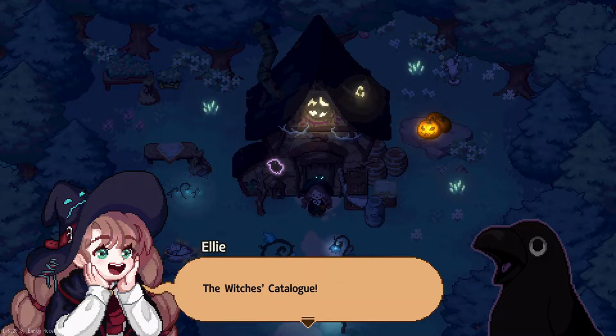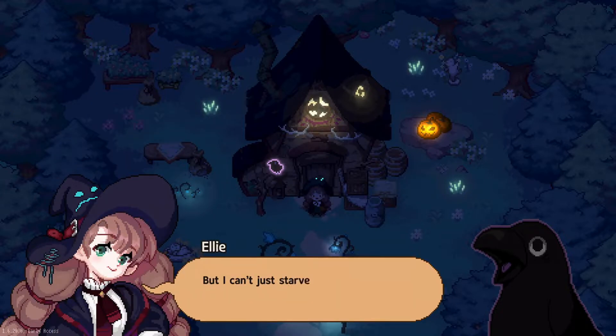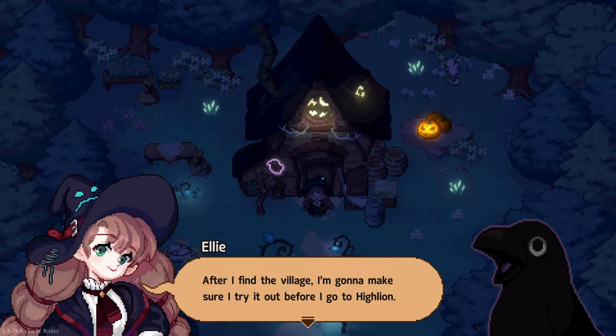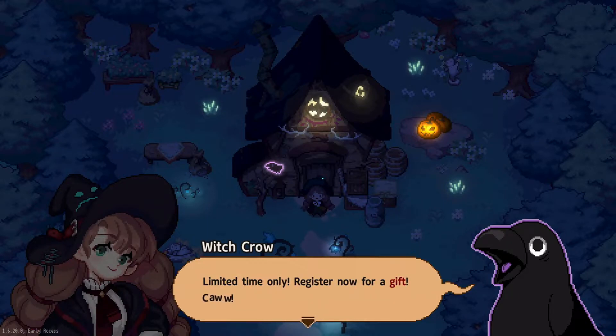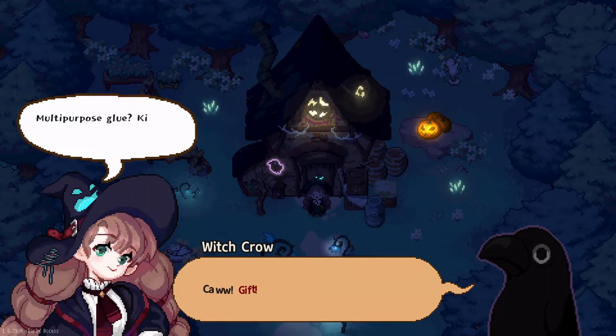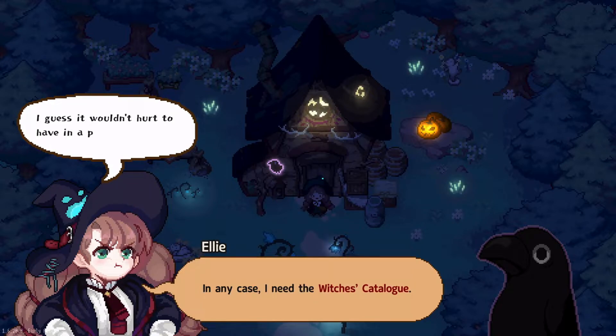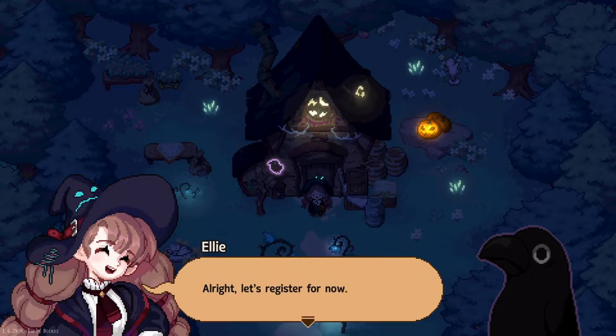The witch's catalog — I've always wanted to try it out. You need to head towards High Lion, young lady. But I can't just starve until I reach the village. After I find the village, I'm going to try it out before I go to High Lion. Limited time only — register now for a gift. Try the witch's catalog; they're handing out gifts as well. Gift! Multipurpose glue, kitchen accessories, a spork. I need the witch's catalog. You can buy ingredients or potion recipes from them. Let's register for now.